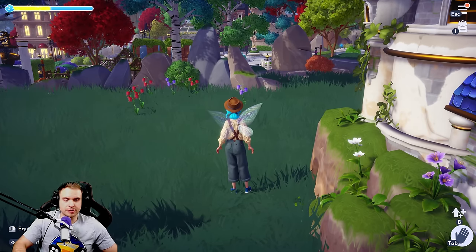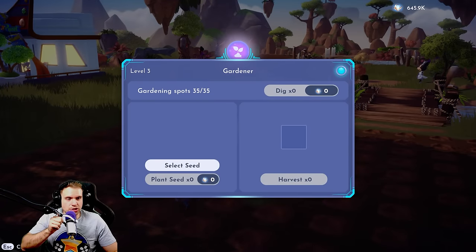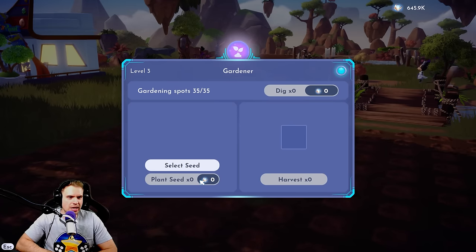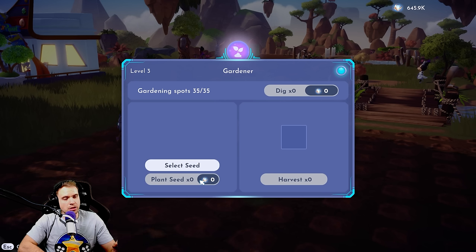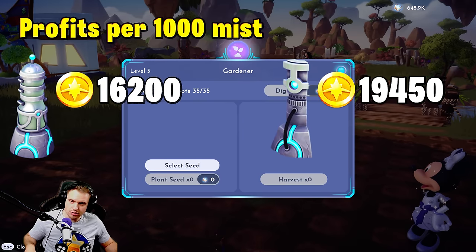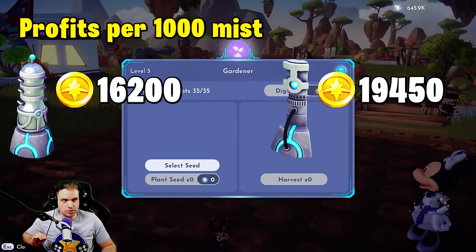Let's do the gardener math. Each machine has 35 spots. It takes 10 mist to plant and then 10 mist to harvest, so the total cost is going to be 700 mist — a little bit lower. 700 mist, and the profits per pumpkin is going to be slightly lower at 389. The math is in: it's going to make you 19,450 coins per 1,000 mist that you invest into this machine. So it will make you more on pumpkins.